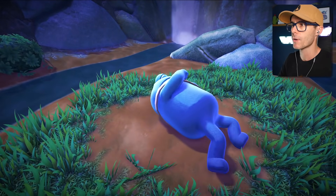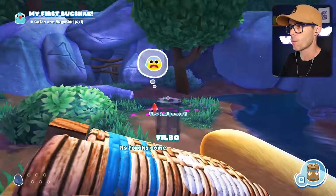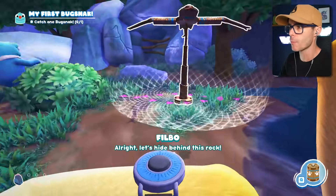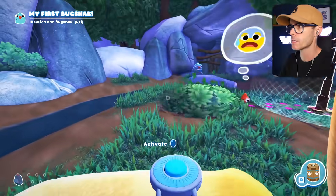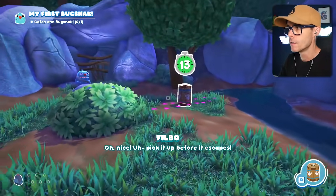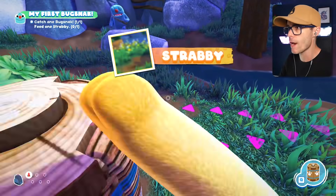He just gave me a trap. We're going to trap a strabi. The strabi just ran in there — you can see his tracks. I'm going to put the trap where the tracks are. Oh, he's hiding over there. Yeah, I trapped one! Nice. I got my first strabi.